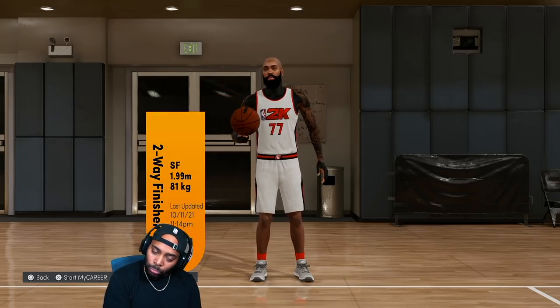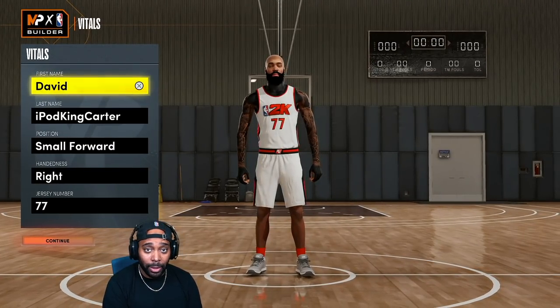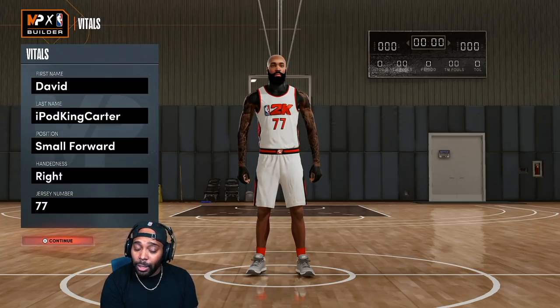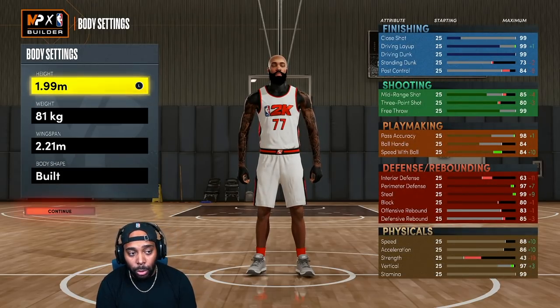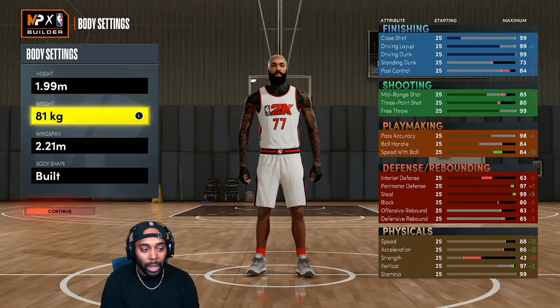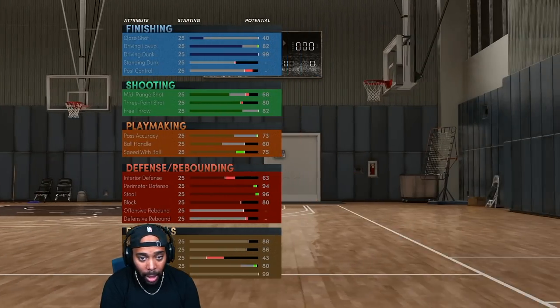First and foremost, the two-way finisher build — we're rocking with the metric system. If you're not rocking with the metric system, I'll tell you how to do that. By the way, 77 is the new number — that's some Sales Squad stuff. If you don't know what the Sales Squad is, you might want to do your Googles. My height is 1.99 meters, weight 81 kilograms, wingspan 2.21 meters, and my body shape is built.